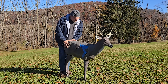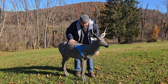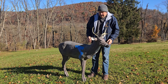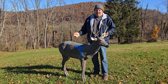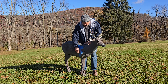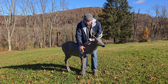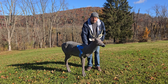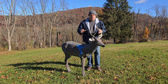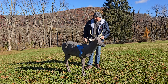Now I'm going to move Buckley over to show the quartering-to shot. With a modern crossbow and a Swahacker broadhead, I'm not afraid to aim up front here on a steep angle — confident it will come out behind the leg, behind the shoulder, on the other side. That gets me the top of the heart, the bottom of the lungs, all those veins and arteries up front, and it gives me a nice exit wound back here that'll spill blood across the forest floor. That's your quartering-to shot.